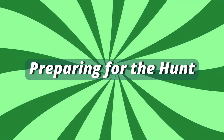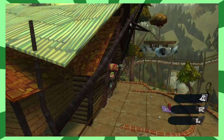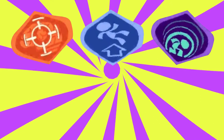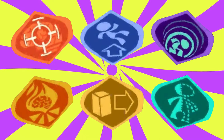Before we start scavenging, let's go over some prep. To snag all these items, you'll need to utilize Raz's natural acrobatics and several of the psychic powers you'll obtain throughout the game. You'll need to gain marksmanship, levitation, and the shield power through normal story progression, as well as pyrokinesis, telekinesis, and invisibility through psi leveling.